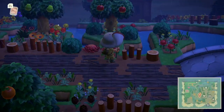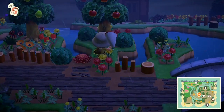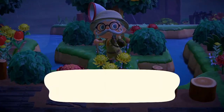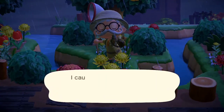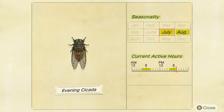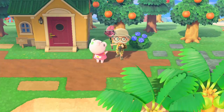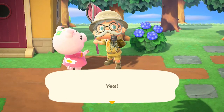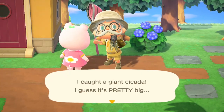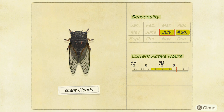The evening cicada sells for 550 bells on trees. The name is a little misleading because they can be found in the morning too — between 4am and 8am, and also 4pm and 7pm. So two little windows to catch yourself an evening cicada. Then the giant cicada is 500 bells, again on trees between 8am and 5pm. Really keep your eyes on your trees for all of these.